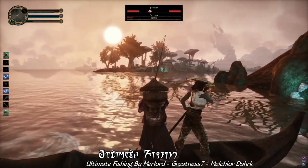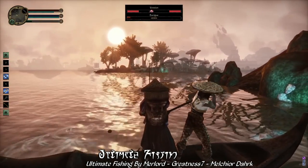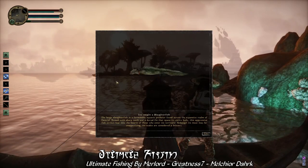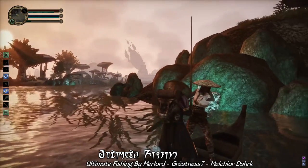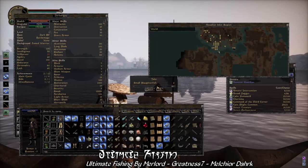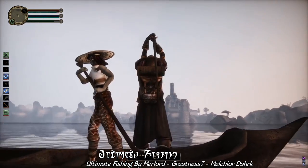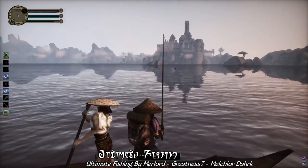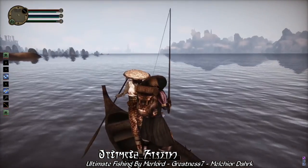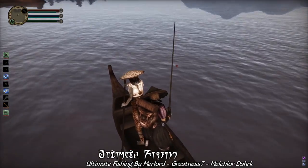Speaking of, there are approximately 25 different kinds of fish for you to catch, some unique to different regions of Morrowind. Which ones you're likely to catch depends on a number of factors: time of day, region, type of bait used, and water depth, just to name a few. Certain types of bait, like simple lures you can purchase from merchants, are more likely to attract smaller fish. Other types of bait, like crab meat, will attract mid-sized fish. While the largest predators of the ocean can be hunted using smaller fish as bait.